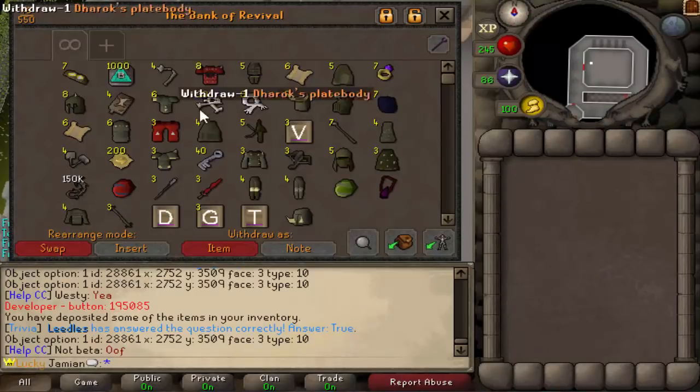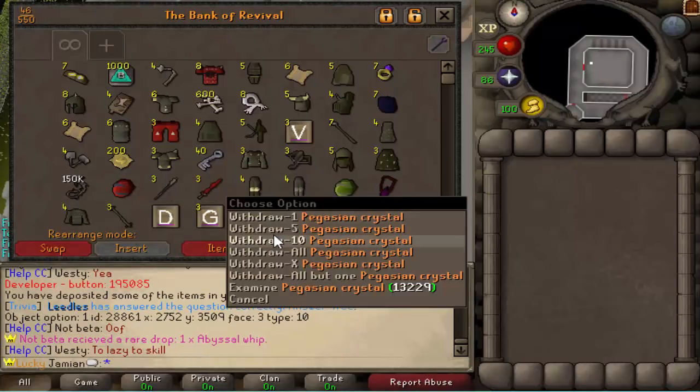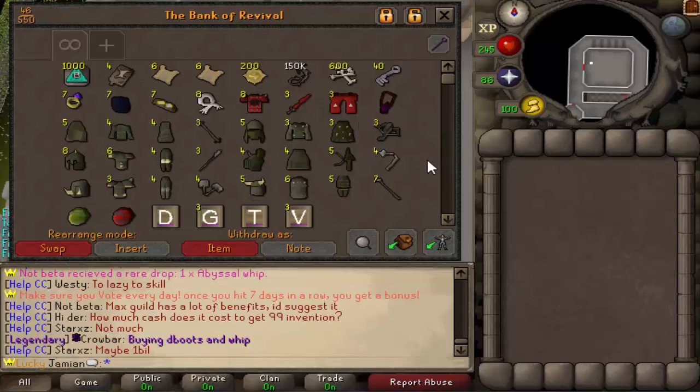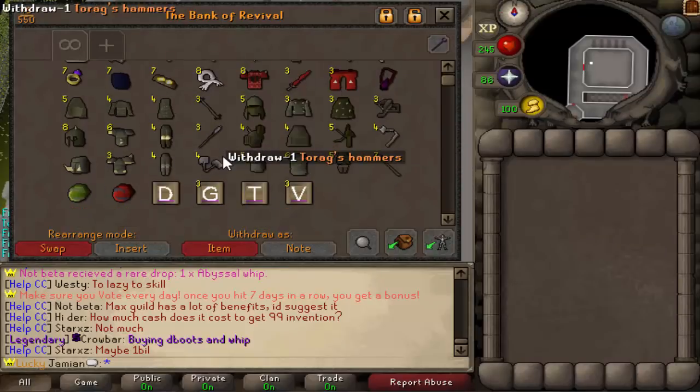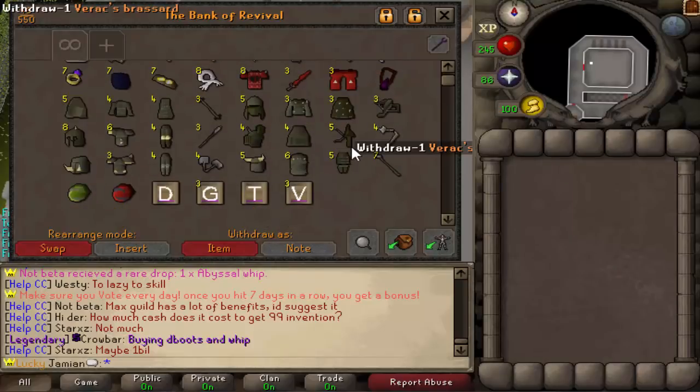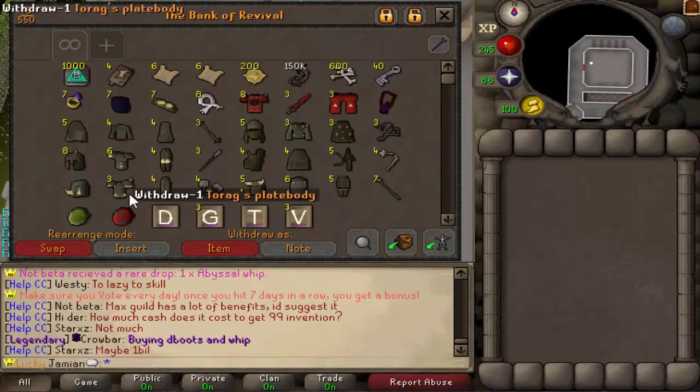That is 100 loots. We ended up getting the good drops twice, so I guess that means the odds are roughly one in 50. Interestingly, the only barrows piece we did not get was the DH axe — we got tons of duplicates of everything else except I believe this helmet right here. But no axe. So if you do 100 loots you're going to get some good stuff. If this was my legit account I'd be very happy right now, especially with these two crystals.